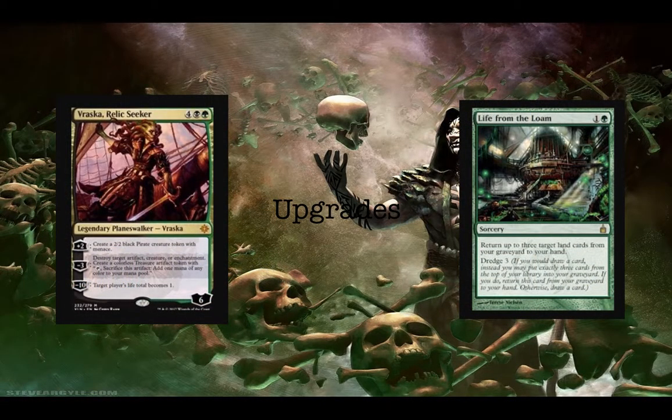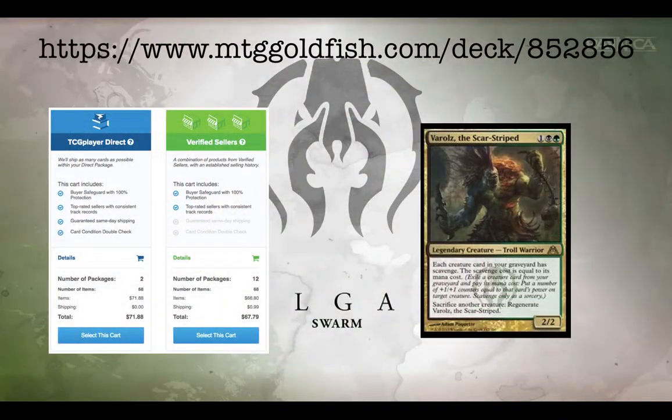In addition to this guild deck, I wanted to talk about some upgrades. I'm not running Life from the Loam or Vraska Relic Seeker in the main — not even in the sideboard — because of affordability. Vraska Relic Seeker is played in standard right now, making the card a little too expensive for consideration. Life from the Loam is like $15, and I would definitely play it because it lets you return three land cards and lets you Dredge — obviously you're going to play that if you have the funds. Without those upgrades, this deck comes to $71.88, and I think you can get both of those cards in there with the remaining budget.